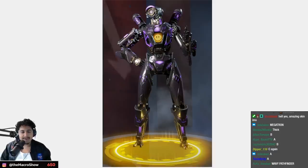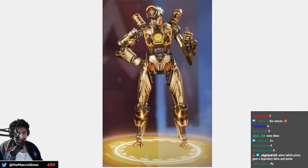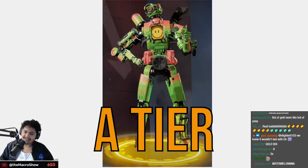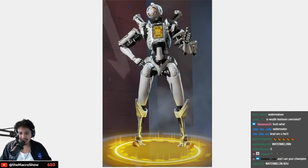One of the first skins, you got it for free with Prime — B tier, just nothing too special. Bot of Gold is more poopy color than gold — B tier. Green Machine, the green menace — A tier, I like this one a lot. War Machine is clean — I love how different his face looks — S tier.